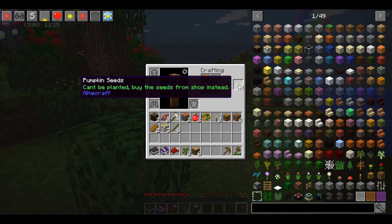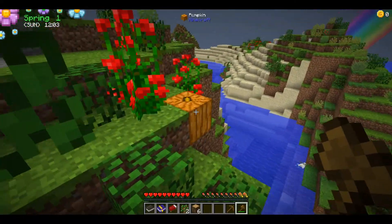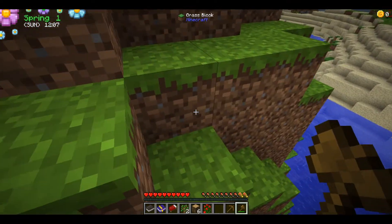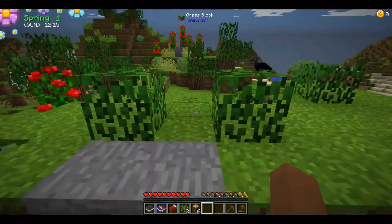I can turn pumpkins into pumpkin seeds, but the catch is these seeds can't be planted — you have to buy seeds from the shop to plant them and then sell the pumpkins for money. Since I already have pumpkins, I'm pretty sure if I get a shipping bin I can just sell them, but I have to summon the Harvest Goddess first.